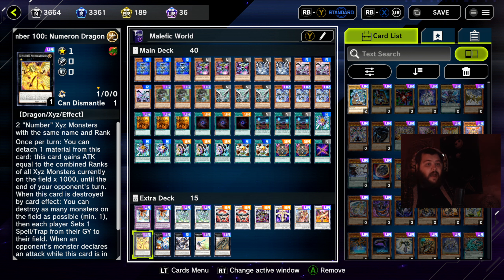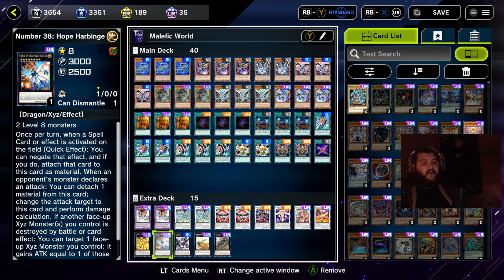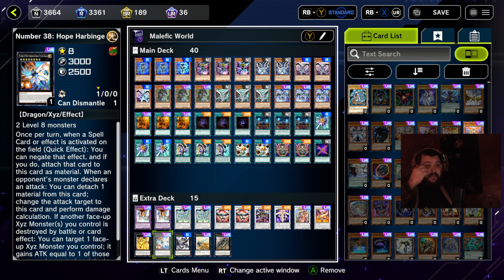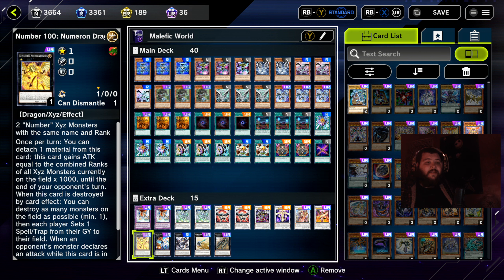Now into the XYZ monsters. One Number 100 Numeron Dragon, Number 38 Hope Harbinger, and Number 97 Draglubion. The way this works: use two of your level 8s to go into Draglubion, then use its effect to summon either Hope Harbinger or Numeron Dragon. Hope Harbinger can negate a spell or card effect once per turn by attaching that card as material. For Numeron Dragon, you detach one material and it gains attack equal to the combined ranks of all XYZ on the board times 1,000 — so with Draglubion and Numeron Dragon out, it goes to 9,000 attack that turn. I've gone for game so many times with just that combo.